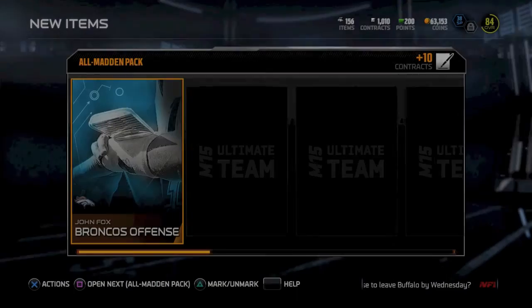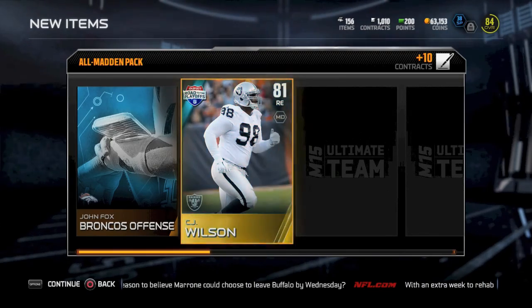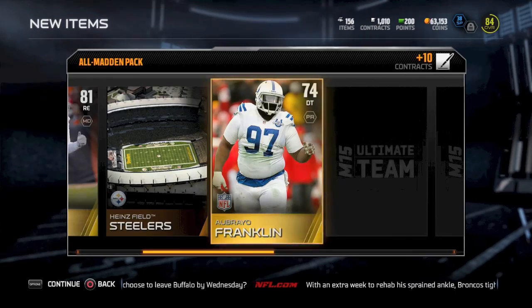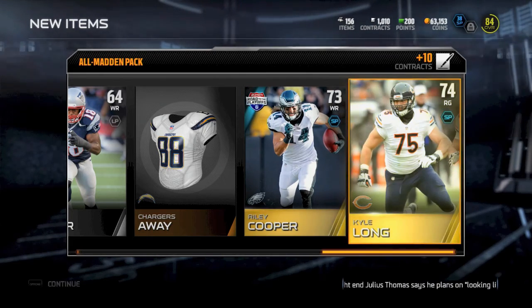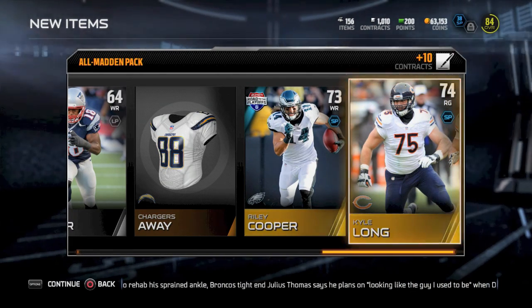Still looking for some Elites here, trying to find anything good — maybe some Collectibles, maybe some Legends. CJ Wilson, 81 overall. We got Abreu Franklin, and nothing really else here. Raleigh Cooper and the gold. Another one is Kyle Long. So three packs down and nothing too exciting so far.